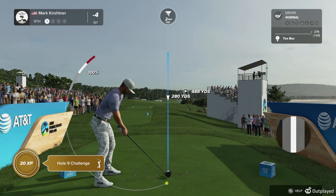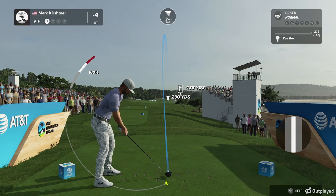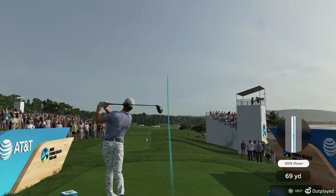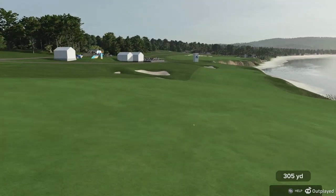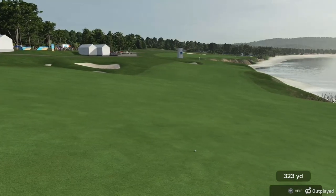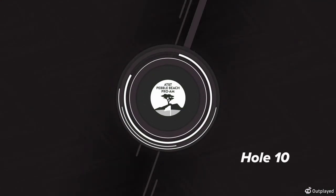Pebble Beach has a terrific stretch of par fours starting from the eighth right through to the end of the 11th. Let's take a look at the ninth. This is an interesting hole because it wants to make you aim left, but there's a bunker there that you need to avoid. There's a lot more room out to the right than what you can see off the tee. A very strong par four to finish the front nine.